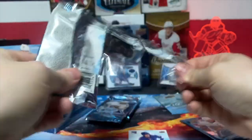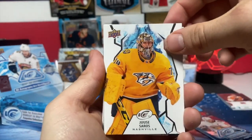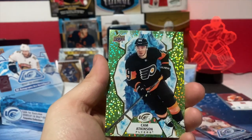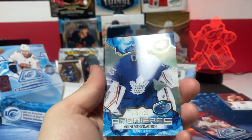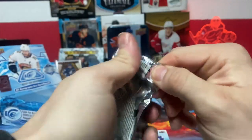Almost done - we'll probably make a video of that too in the future when I finish it. Cam Atkinson, Juicy Sorrows, Dougie Hamilton, a rookie of Protas. Green Cam Atkinson. The ice premiere of Venahalan out of 799 - that's another green. I don't know if I'm going to actually get an ice premiere in this since I got two already.